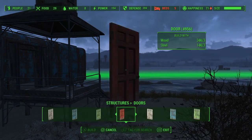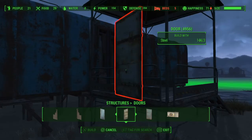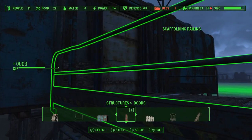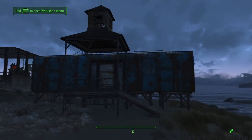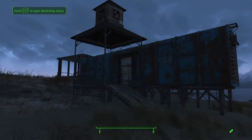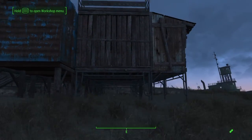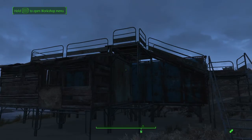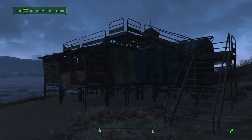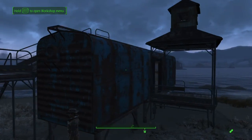We'll put a door on the front of it, and there we go — a little boxcar house! I really like that setup; I've used it in a couple of settlements already and I'm going to use it more in different settlements. I think it looks really good.